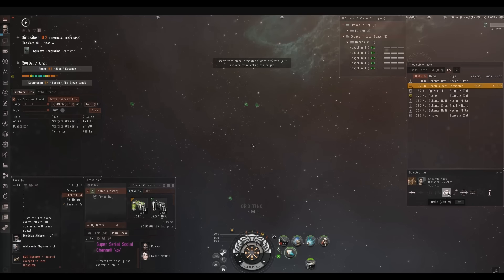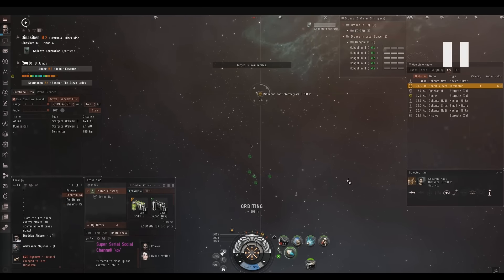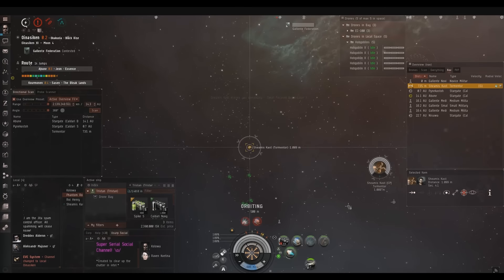You'll see me hit lock, orbit, lock, orbit repeatedly until my ship is moving to the orbit, then lock until I see I'm starting to lock. I'm orbiting at 500 because I believe he's going to be fit with beam lasers, which don't track very well. My real guns don't track well either, but the majority of my DPS comes from drones. And the DPS from my guns benefits from a tracking bonus — which he doesn't have.